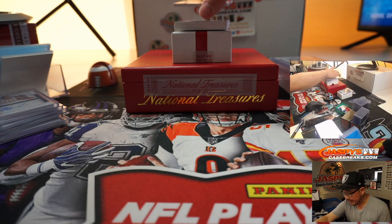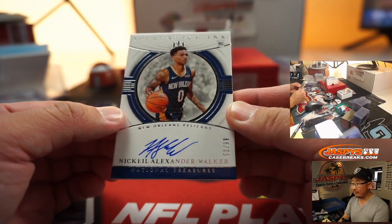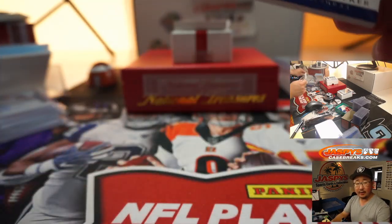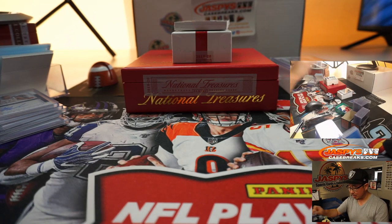Next up — 50 out of 99, Nikhil Alexander Walker, Apprentice Inc. Autograph. There you go — that'll go to Josh. Joshua E with Nikhil Alexander Walker.